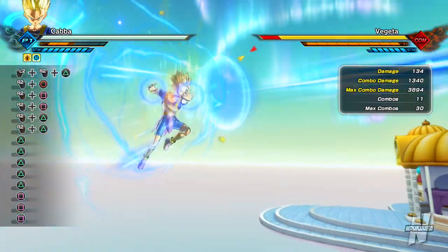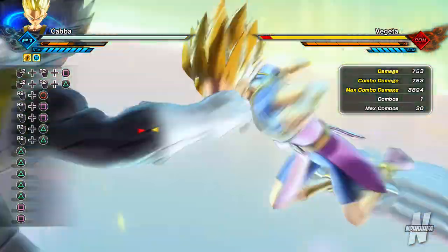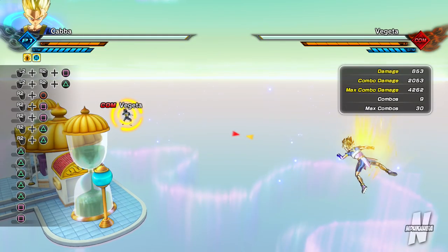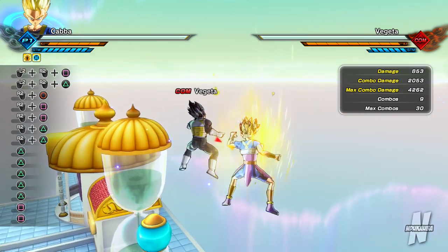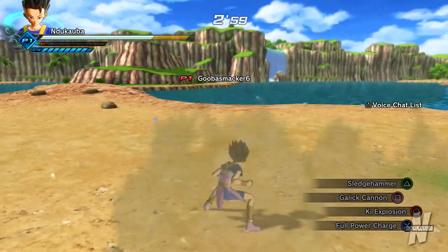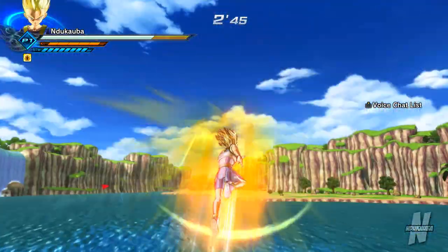Full Power Energy Blast Volley in Super Saiyan: 2546 — not bad, but obviously that move is used at the end of a combo so we can't test its full potential. Impulse Slash — if you're able to string it, it seems like a total of around 6000, which is definitely not bad for an ultimate attack. So that's Caba — he only has one variation. We're going to test him online in ranked battle. Also, Caba's voice actor is literally perfect — fits amazingly.